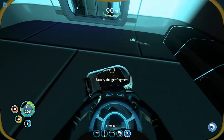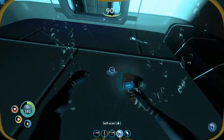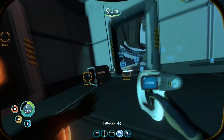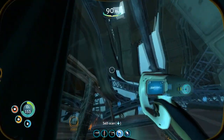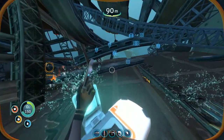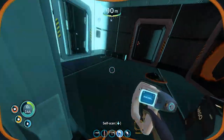Battery charger fragment. I'll take some extra titanium, why not? This propulsion cannon fragment — I don't think that's new for me. There's my data box, hello. And that's for something I already have. Yay. I think it's a high capacity O2 tank.